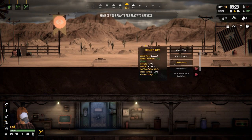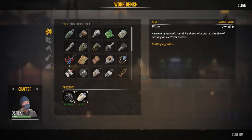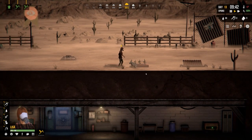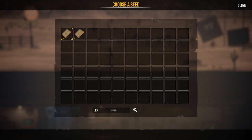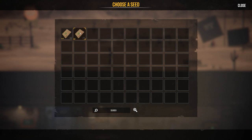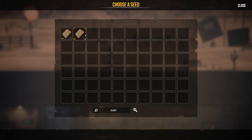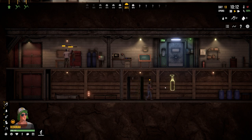The broccoli is ready for harvesting. Planting some other things and crafting five seeds - might as well craft all of them. Got some broccoli growing, and there's a tier two broccoli with two stars for some reason. Planting peas and getting rid of the extra broccoli.